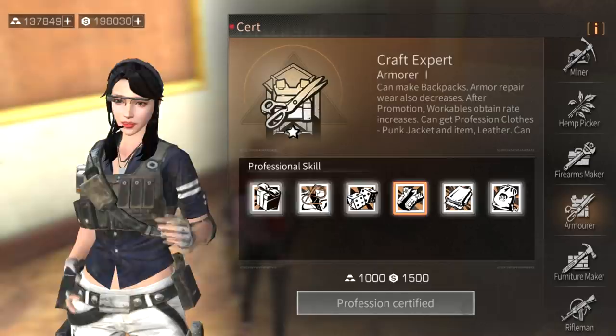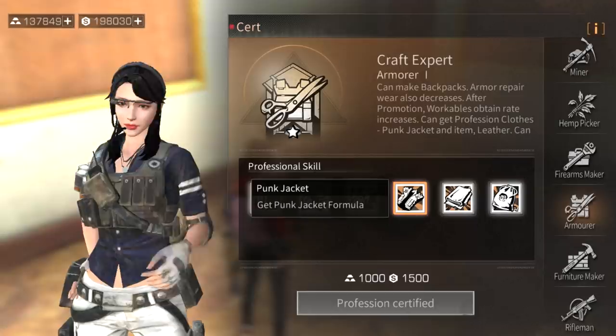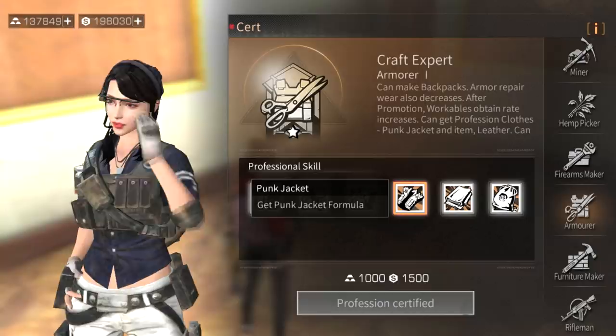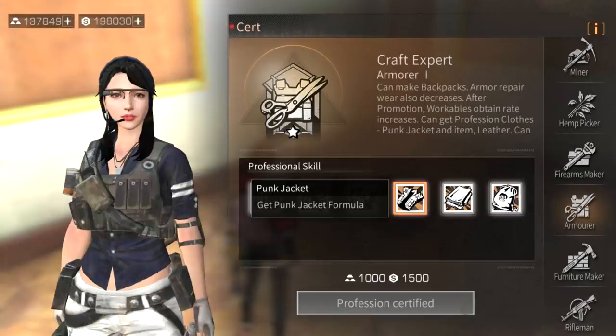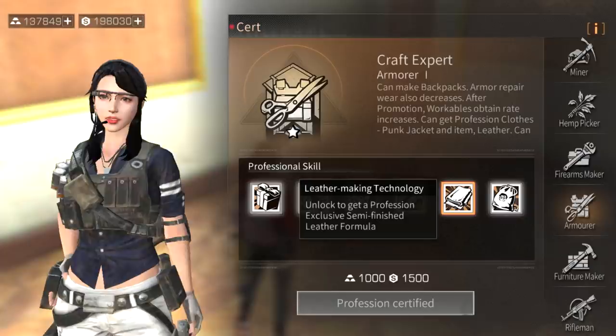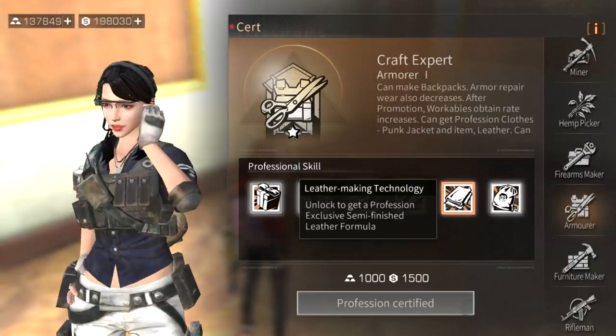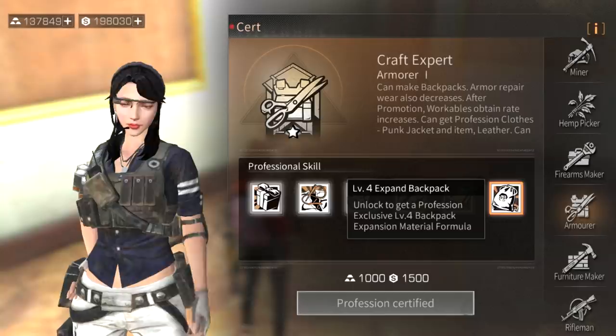The most important armorer skill is punk jacket - an armorer can craft a punk jacket and once you unlock the skill you'll get a new recipe in your crafting list to sell in the market. Note that punk jacket doesn't come rare, so you'll need to upgrade it in the blueprint machine first before selling. Leather making technology unlocks a profession-exclusive semi-finished leather formula - craft leather, sell it in the market, easy gold.